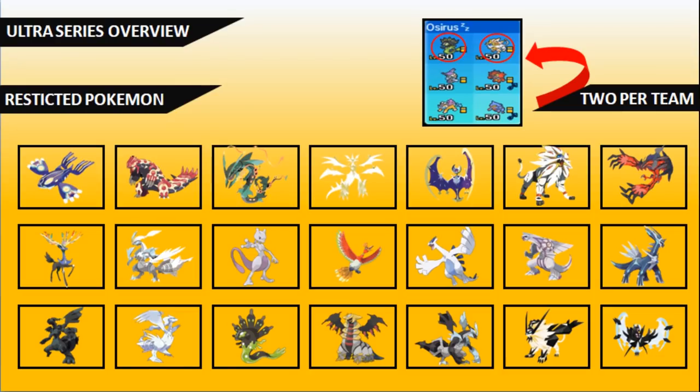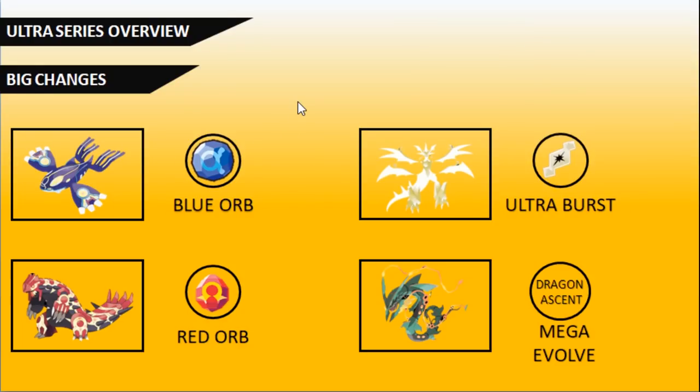The key differences are: we now have access to Primal Kyogre, Primal Groudon, Mega Rayquaza, and Ultra Necrozma. The Blue Orb allows Kyogre to Primal Revert into Primal Kyogre, and the Red Orb does the same for Groudon, turning it into Primal Groudon. We have the Ultra Necrozma Z allowing Necrozma to Mega Evolve into Ultra Necrozma, and Dragon Ascent on Rayquaza allows it to Mega Evolve when it uses that move in game.